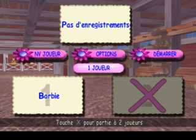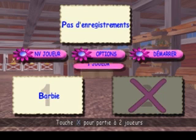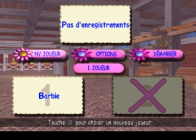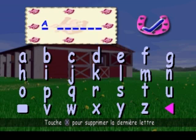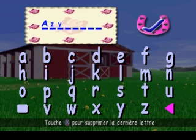Sélectionne l'option Nouveau joueur et appuie sur la touche croix pour créer une nouvelle carte de membre. Sélectionne les différentes lettres et appuie sur la touche croix pour taper ton nom. Pour entrer un espace, sers-toi du carré en bas à gauche de l'écran. Pour effacer une lettre, sers-toi du bouton « Retour arrière » en bas à droite de l'écran. Lorsque tu as terminé, sélectionne le fer à cheval en haut à droite, puis appuie sur la touche croix.